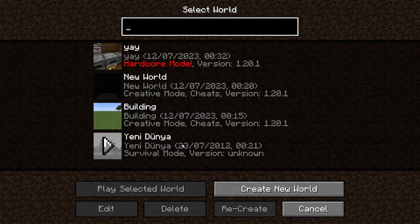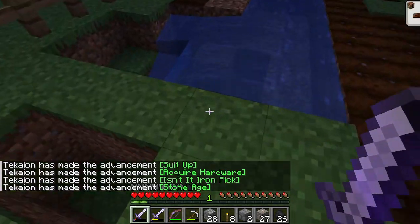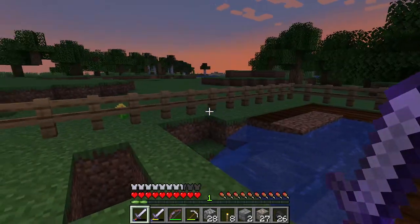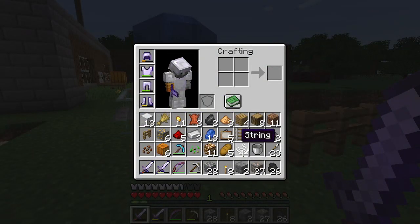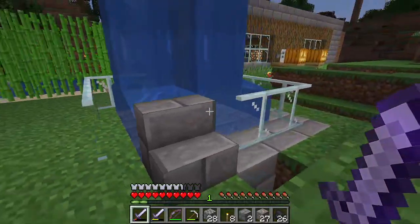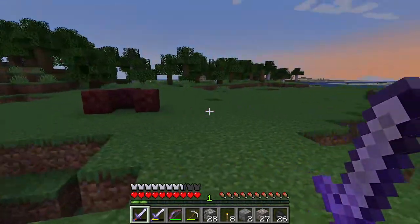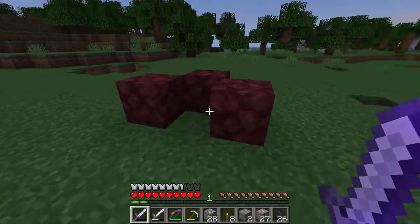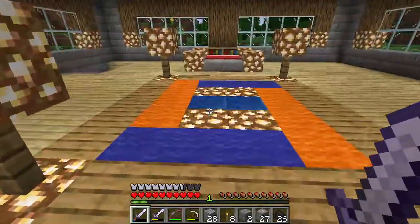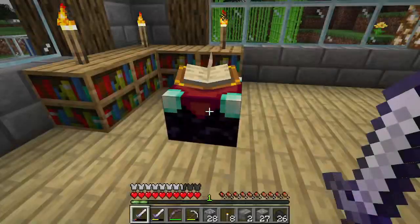The final world is just called 'Yeni Dünya,' which is 'new world' in Turkish. A farm that looks like I blew up a creeper in it and then rage quit. I must have been back from a mining trip — look at this terrible inventory. Okay, I have a fountain. This world is actually kind of nice — I have an enchanted diamond pickaxe.